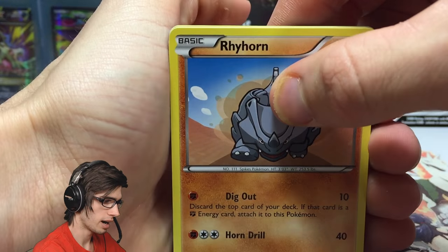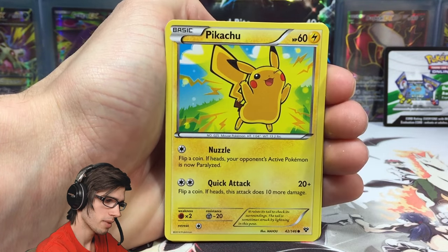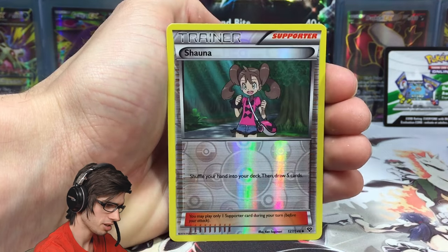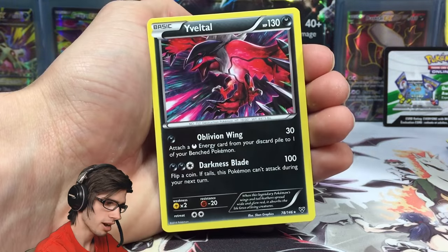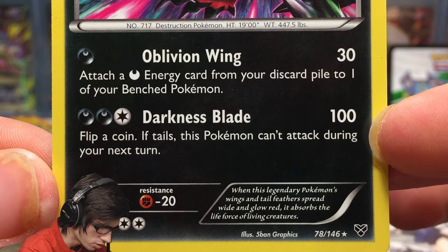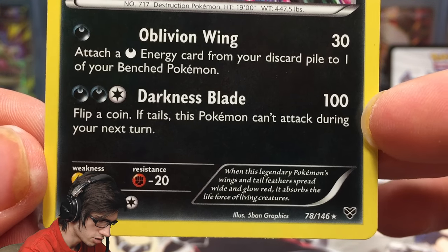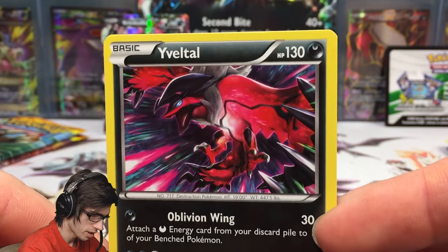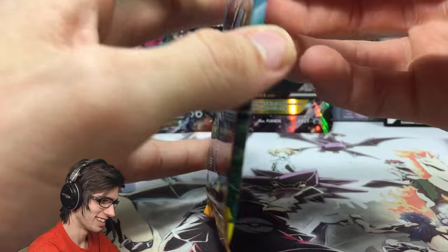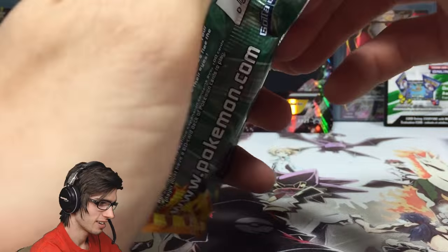It would be absolutely amazing to get a holo from Flash Fire. I know the Pyro holo looks pretty sweet, and even Charizard EX would be solid. We get a Shawna reverse and a Yveltal regular rare with 130 HP — Oblivion Wing, which attaches a dark energy from your discard pile to a benched Pokemon, and Darkness Blade, which says flip a coin: if tails, this Pokemon can't attack next turn. Oblivion Wing is a nice little setup move.